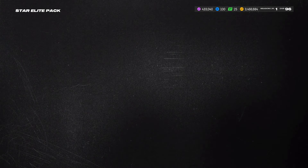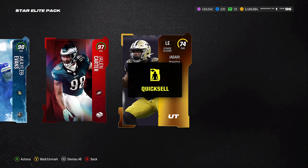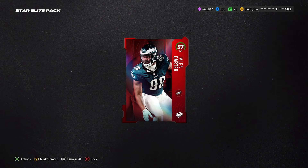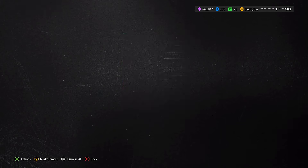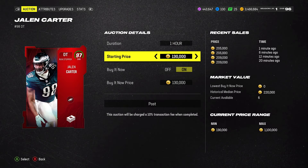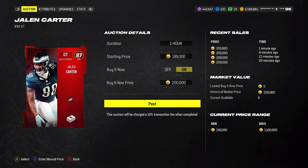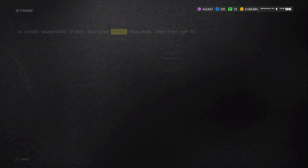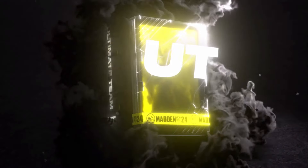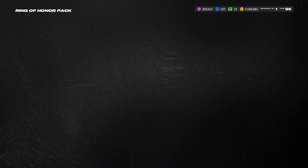Star Elite pack — 97 Jaylen Carter, let's go! We lost 40k training but we got a 97 Jaylen Carter. This sells for 200k coins — Jesus Christ! 200,000 coins — that puts us at 500k coins. We made more than the 390 that we spent, and we still got 400,000 training left. Let's freaking go boys!